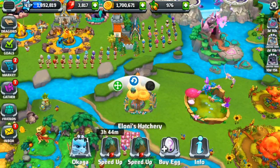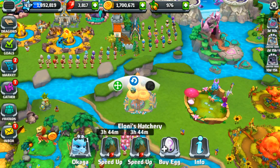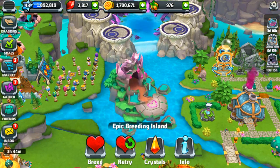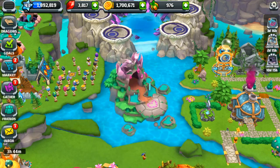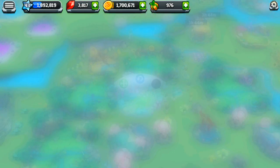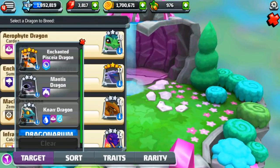Neither of those breeding attempts worked unfortunately. Let me check what I need for a Pasea Dragon again — well, hang on you two. Maybe I won't check there because I do want those two to breed and try to get the Mantis Dragon. But how do you get the Enchanted Pasea again?